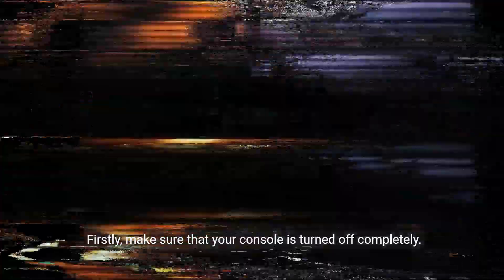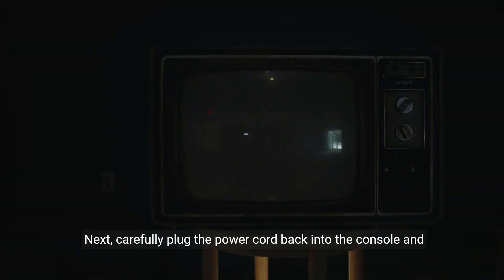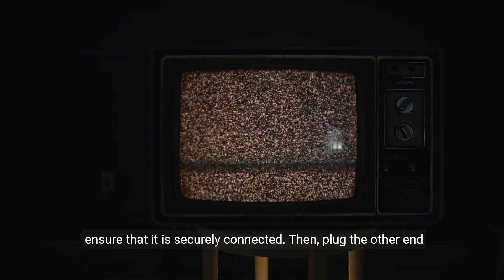Firstly, make sure that your console is turned off completely. Unplug the power cord from the back of the console and wait for at least 30 seconds. This will allow any residual power to dissipate. Next, carefully plug the power cord back into the console and ensure that it is securely connected.